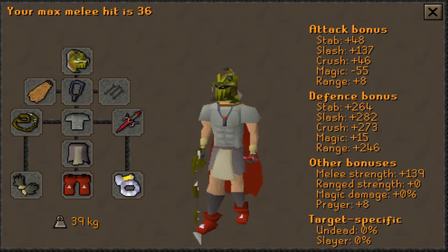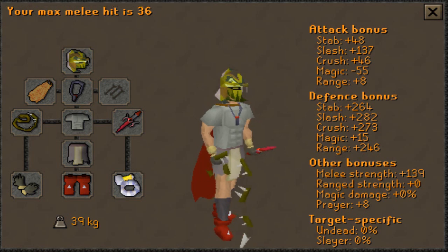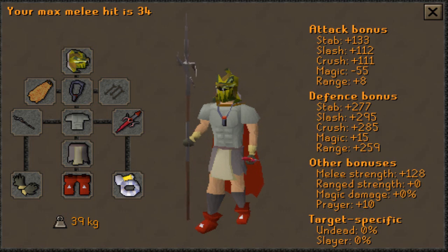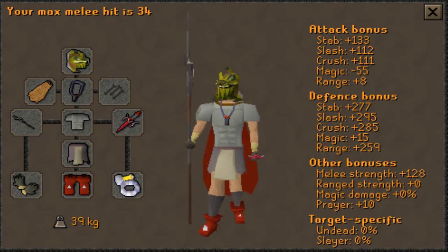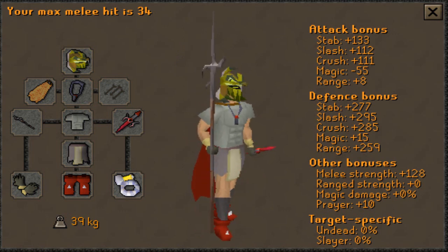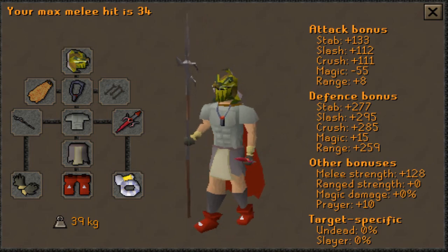I recommend using either the Zamorakian hasta or tentacle as well as the dragon defender, alongside a fighter torso or Bandos chestplate with Bandos tassets. One thing to keep in mind when going to this boss is to bring a Zamorak item so all the minions will not attack you. Bringing the hasta will eliminate this issue. If you do not bring a Zamorakian hasta, then bring a Zamorak robe top or a Zamorak monk top.